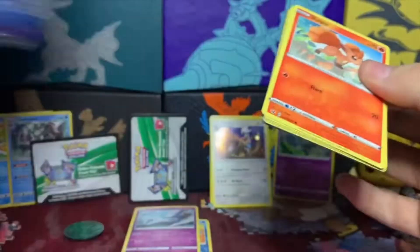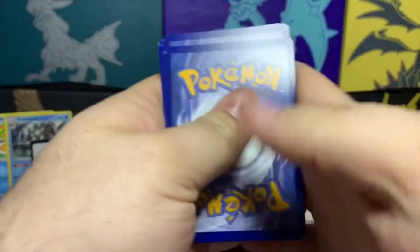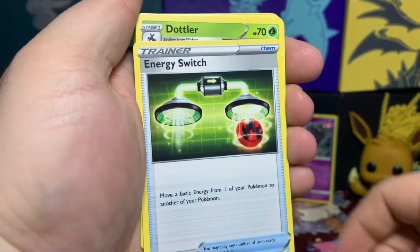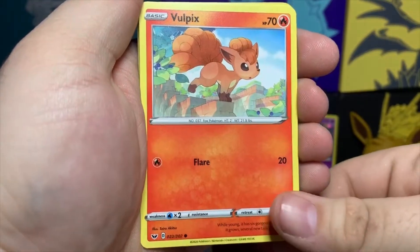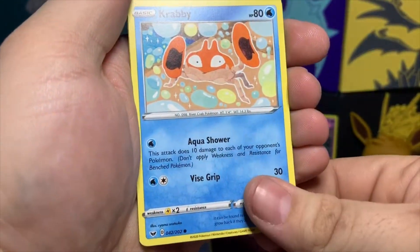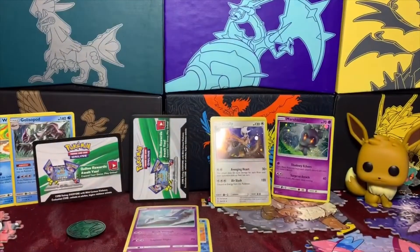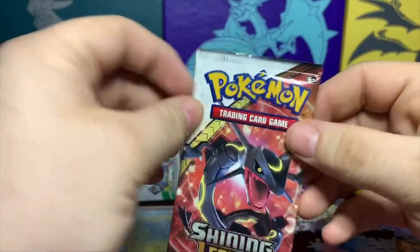Next we're going to do a Sword and Shield booster — get that opened up. Code card for the pack. Four from the back — we got a Leaf Energy and I'm liking these new energy designs. We also got Energy Switch, Dottler, Galarian Stunfisk, Vulpix, Nickit, Ball, Togepi, Chinchow, Crabrawler, Morgrem is our reverse, and Lanturn as the regular rare. Nothing too good out of that pack.